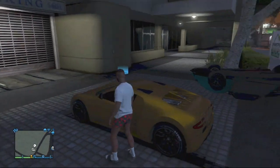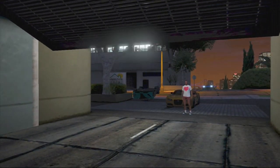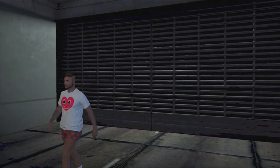Another vehicle that works just as fine as the Adder is the Vapid Peyote — it's actually the pimp car and it can be found in the Vagos area near Grove Street in Los Santos. Find a vehicle like that, park it outside of your garage, and walk inside.